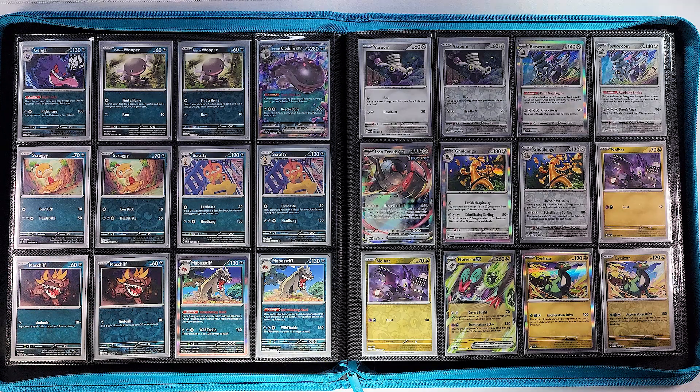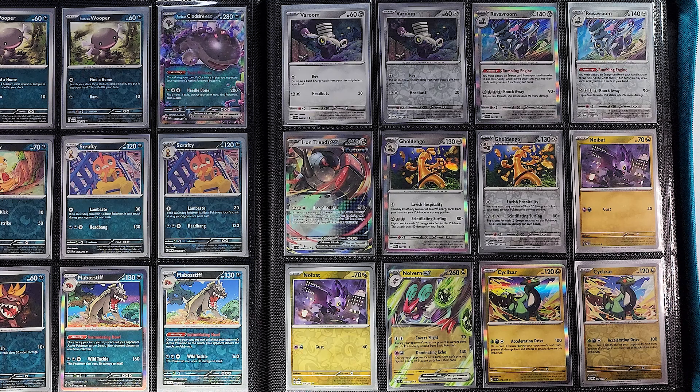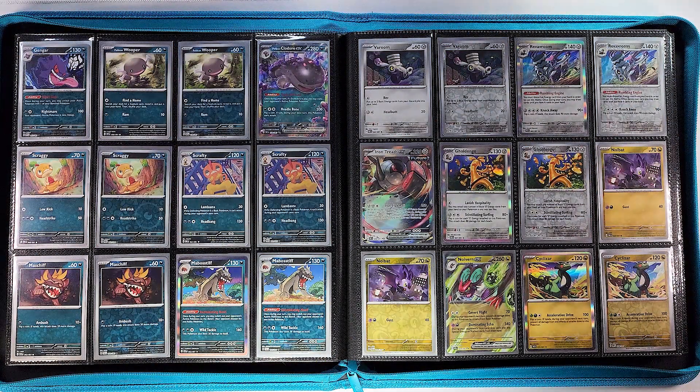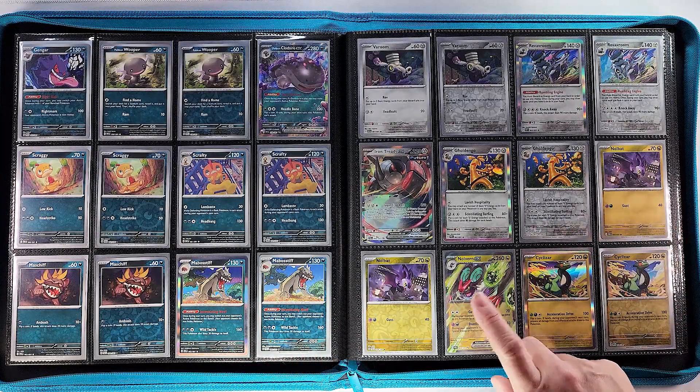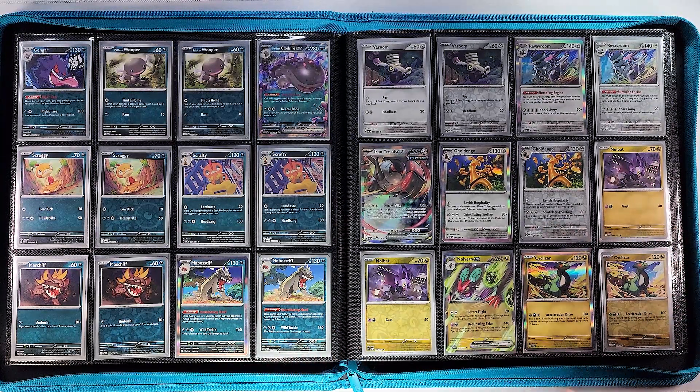We have Scraggy and Scrafty — the little gangsters — Maschiff and Mabostiff, and then we start our steel type Pokémon, which is another small section: Varoom, Revavroom, Iron Treads, and Gholdengo. Then we'll move on to our dragon types with our Noivern EX.